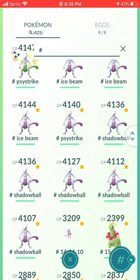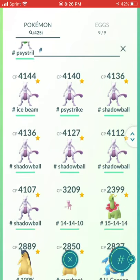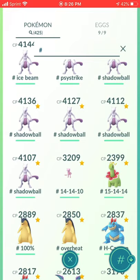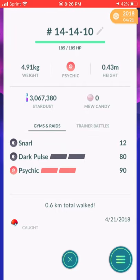18 Mewtwo. When Mewtwo was only an EX Raid Boss, they announced Shadow Ball was going to be Legacy, so I maxed out all my Shadow Ball Mewtwo — even these bad IV ones. Then they brought out Ice Beam and Flamethrower variants and I maxed out six of those. Then Psystrike came out and I maxed six more. Elite Charge TMs came out — new stuff always comes out, you just have to learn to deal with it. And this is a Mew I got at the first GoFest I ever attended in 2018.